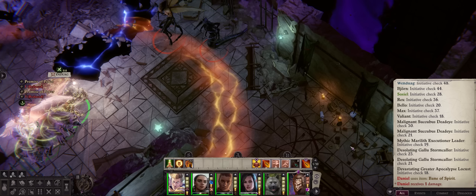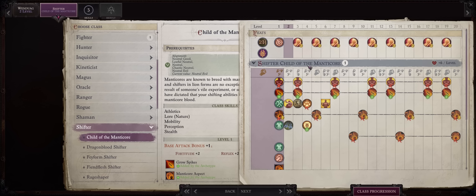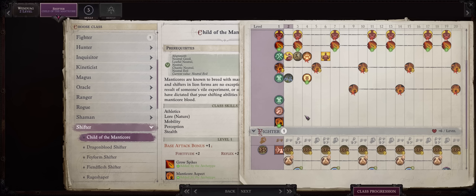So without further ado, let us get into our Wendwag Child of Manticore build. Wendwag comes with just one leveling fighter, so she's one of the most customizable characters in the whole game. Her starter feat selection is actually amazing too — perfect for the Child of Manticore — because she already comes with Precise Shot and also Point Blank Shot, the two feats any ranged character needs in this game.